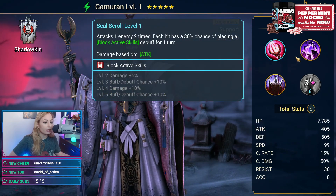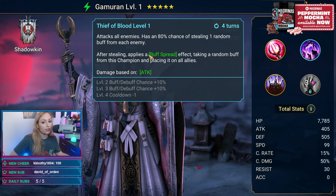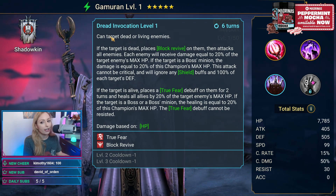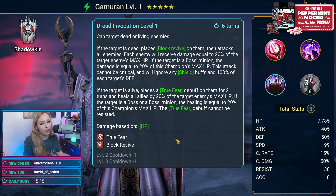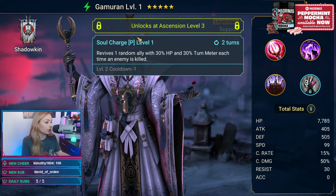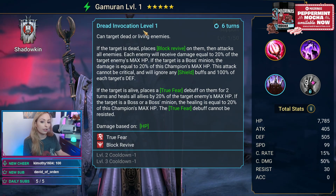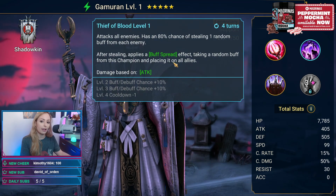With his A1, he does block active skills. His A2 is an AoE that has a chance of stealing a random buff from an enemy, and after stealing, applies a buff spread placing it onto allies. His A3, called Dread Invocation, is interesting and unique for the game — he can target dead or living enemies and block revive on them, while also ignoring shields and applying true fears. His passive, Soul Charge, revives a random ally with 30% HP and turn meter each time an enemy is killed, which is really making him unique in the game. He also has his buff spread as well.